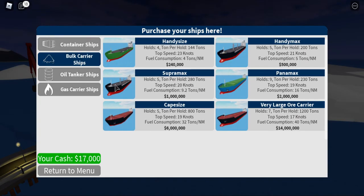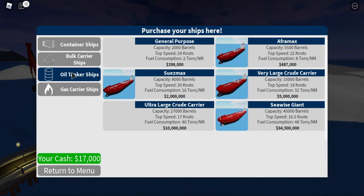The bulk carrier ships: Handy size, Handy max, Super max, Panda max, Cape size, and VLOC — the very large ore carrier. Oil tanker: general purpose, Afra max, Suez max, very large crude carrier, ultra large crude carrier, and Seawise Giant. Gas carrier: LNG and Q-Max.